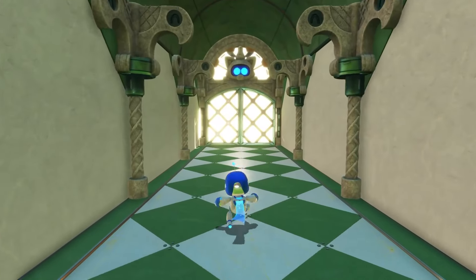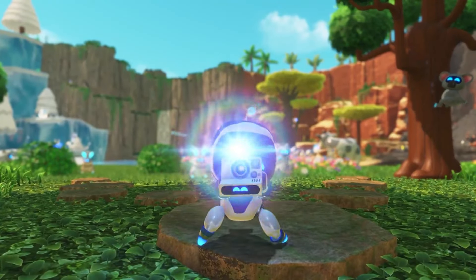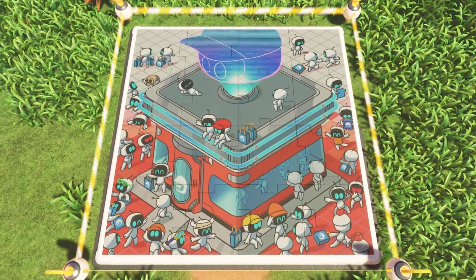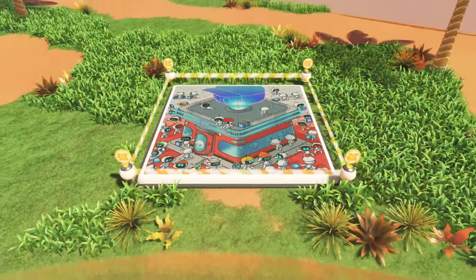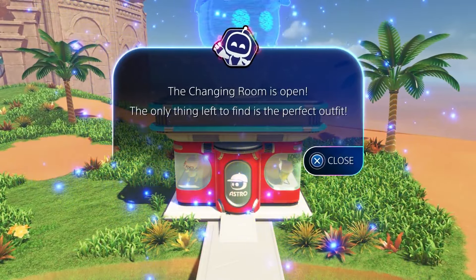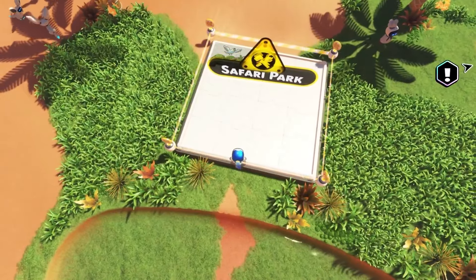You unlock photo mode at the same time you unlock Safari Park at the crash site, by picking up the camera as soon as you enter the building. All of the facilities at the crash site are unlocked by collecting 16 puzzle pieces each, and you'll have to build 3 of the facilities — the gacha machine, the changing room, and the speeder garage — before you can start building Safari Park. This will take a total of 64 puzzle pieces, or 4 groups of 16.